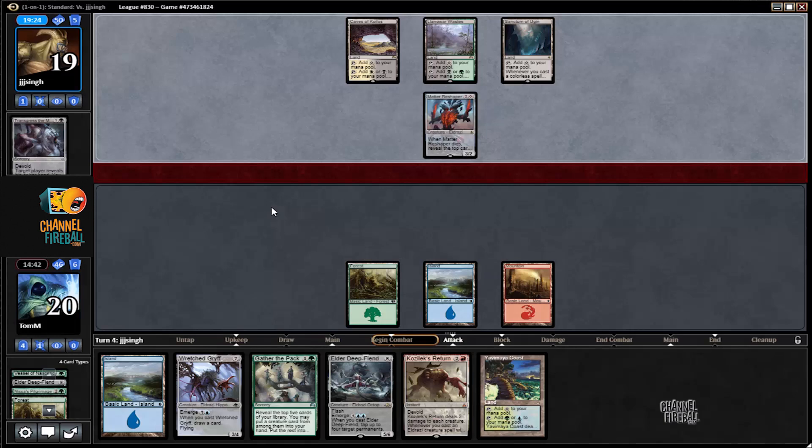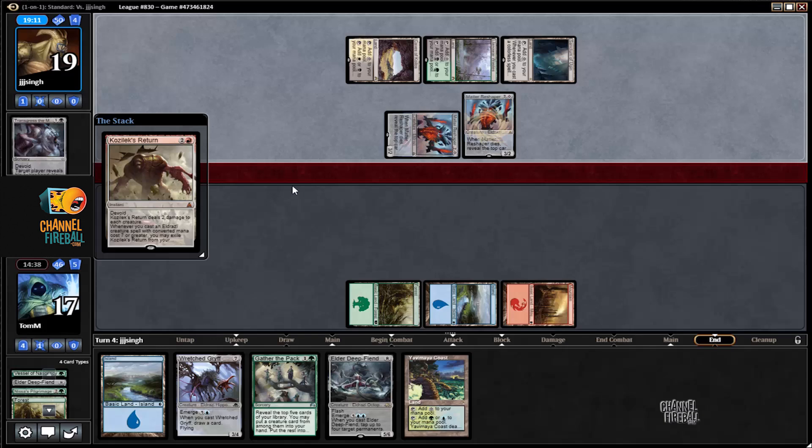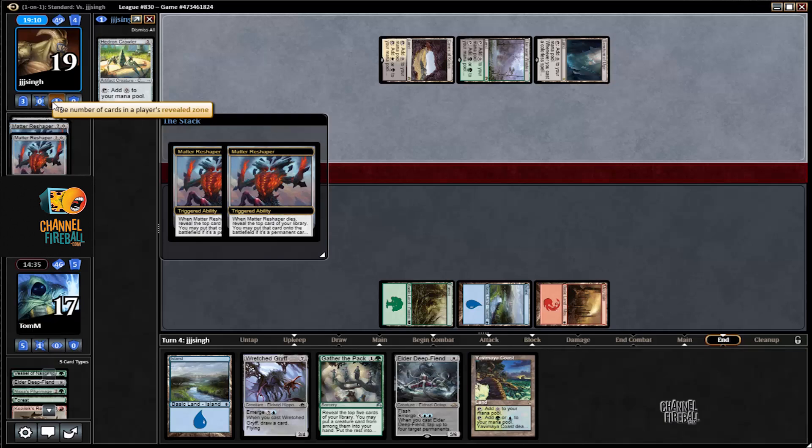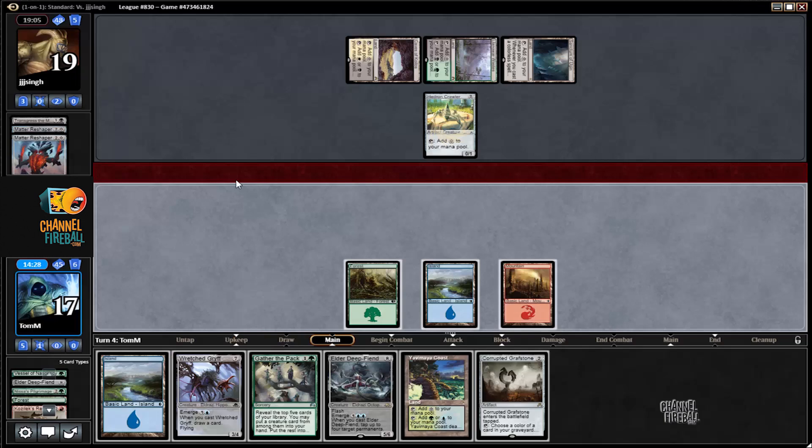So I'm going to take three damage and end-step Kozak's Return. This line could be really bad. Yay, we got the two-for-one — oh, he gets cards back too, so not really. At least this is a big tempo play now. Let's see who he finds. Hedron Crawler comes into play and a Transgress into his hand. He has Transgress the Mind — that makes Gather the Pack a lot worse.